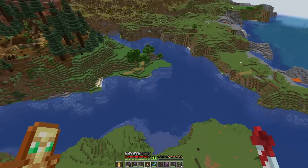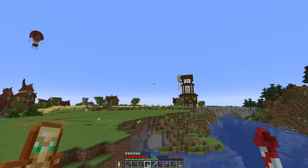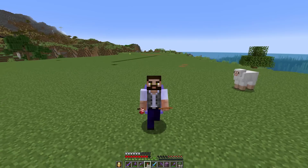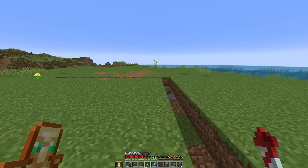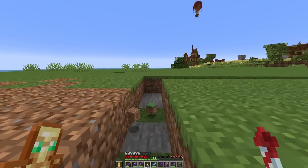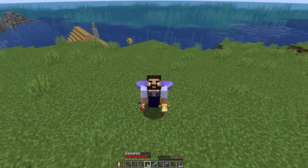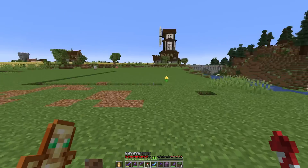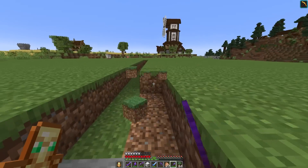Well, that took absolutely forever. I decided to actually get rid of all the stuff under the water as well because that was looking awful. But we now have a nice area up here for building. What I've decided to do over here is actually put the sheep farm underground, and then I can do something a bit more interesting with the top side of the barn, and it means it's not going to be absolutely massive. So the first thing I need to do is dig a hole, and that means I need to set my beacon up again. There we go, we've got our haste two. Now to do a buttload of digging.